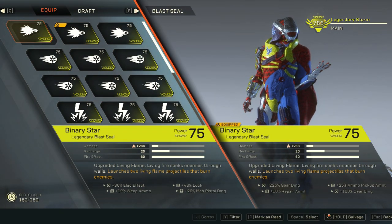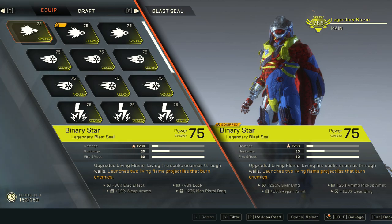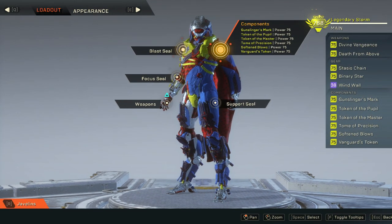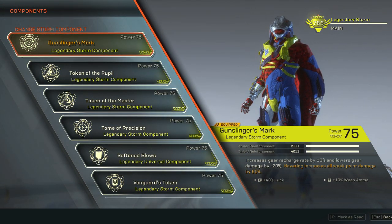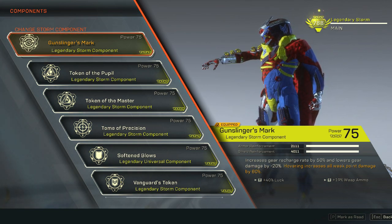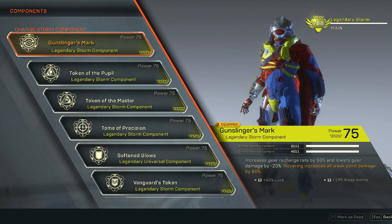Depending on what gear is available in my inventory, at the moment I've got Binary Star with about 300 gear damage, and my Stasis Chain also has about 300 gear damage. So when these two slots have gear damage, I lean my components towards gear speed. With that in mind, I always take Gunslinger Mark — recharge rate 50% and then decrease damage by 20%. Do I care about the 20%? Not really, since most of my gear already has 300% damage, so that 20% loss won't really matter.